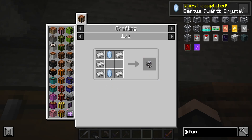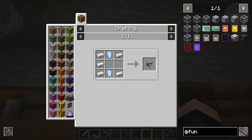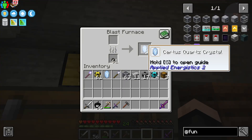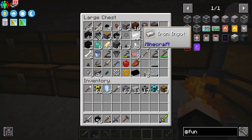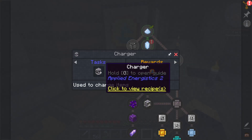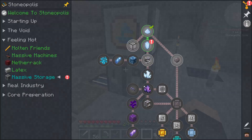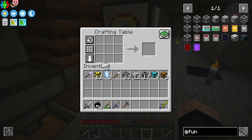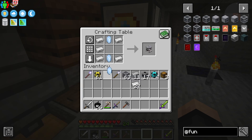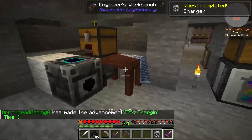Next we need to make a charger. Do I have iron in my inventory? I do not, I can grab some. I did get a whole bunch of iron. Three, one, one, one, and one. So that gives us our charger.